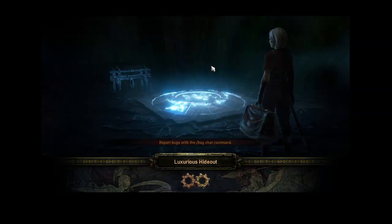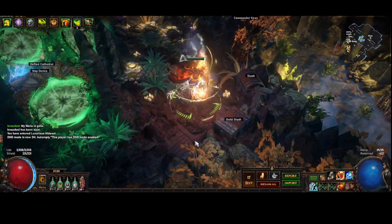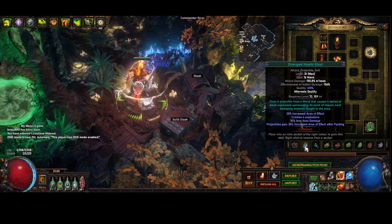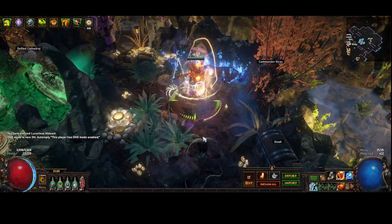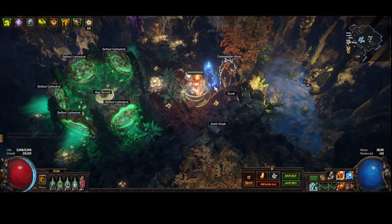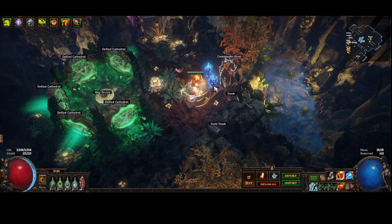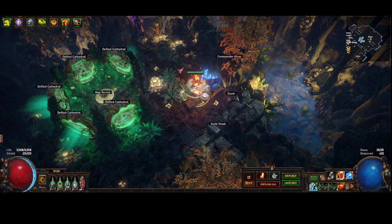That's an example of how you can die — you're not immortal. This is definitely a zoomy map build. This character is no way immortal — it's similar to Tornado Shot. You're a glass cannon; the clear speed is exceptional but you do die occasionally. But that's pretty much everything for this video — just wanted to go over the build, my choices, and why I've made them. Thanks for watching and see you next time.